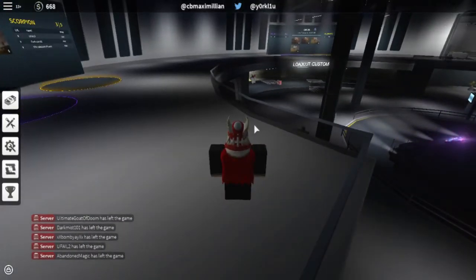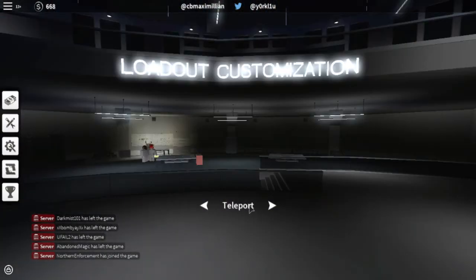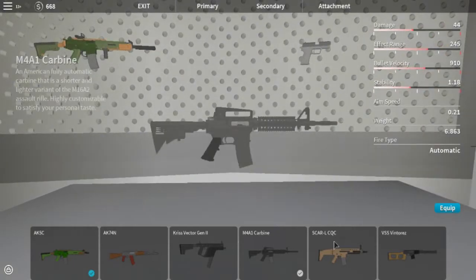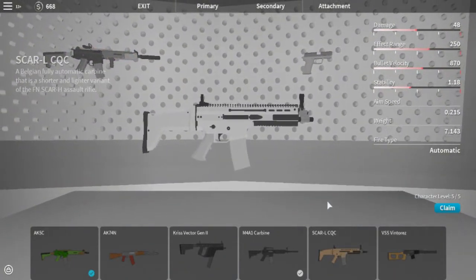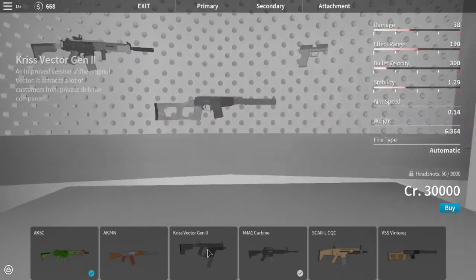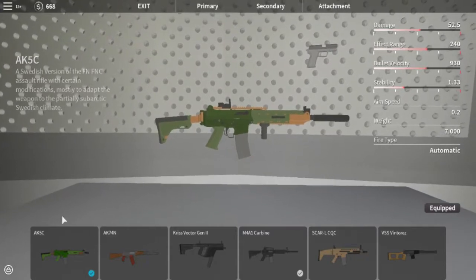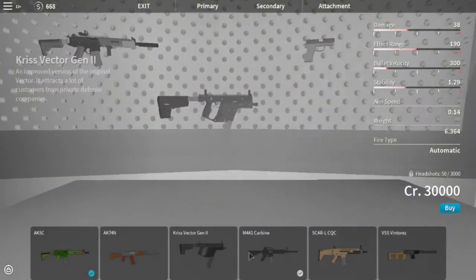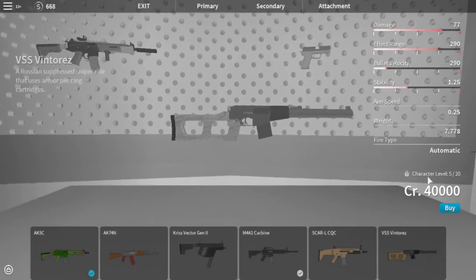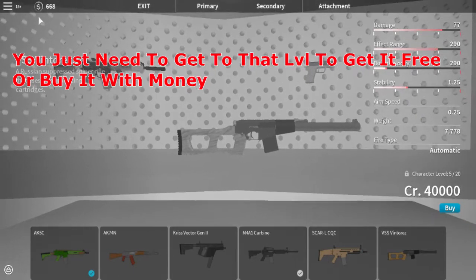Hey guys, today we are back on Operation Scorpion Beta and I'll show you guys the stuff that I didn't show you last video. You can customize your guns, there's different guns. This AK is for pre-alpha users, and all the other ones are just regular — you just have to unlock them. Character level: you need to be level 20 to get this gun, and this much money. My money is up here on top.